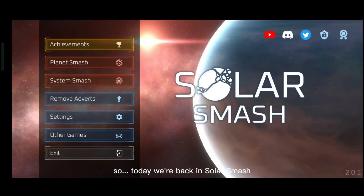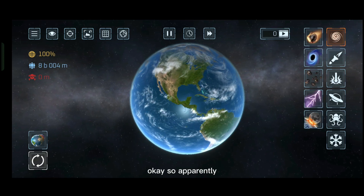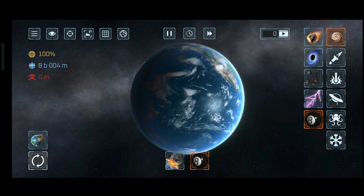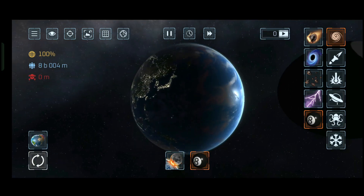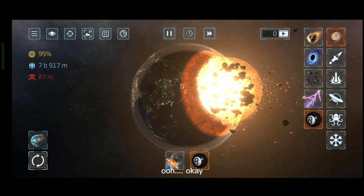Today we're back in Solar Smash and we're going to see the new updates in this game. Starting with the first one - apparently you can hit the earth not only with a moon but also with an egg bowl. There's a new variation here, I'm gonna start doing it.